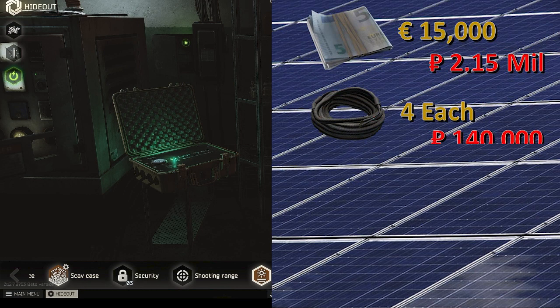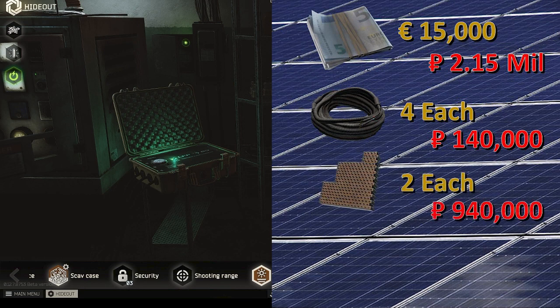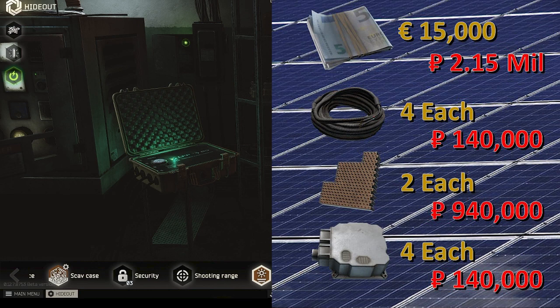Second is the four military cables. These can be easy to find and only run about 30 to 35k on the flea market. Next is the two phased array elements. These are pretty expensive — right now around 470,000 rubles apiece — but as the wipe goes on these will get quite a bit cheaper; at the end of last wipe they were about 120 to 180k rubles. Third is the four military power filters, which are pretty cheap and easy to find, running about 35k.